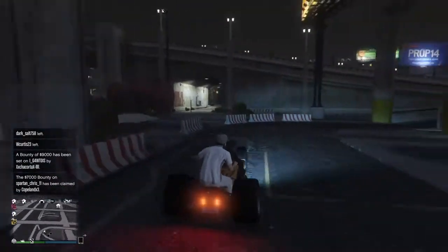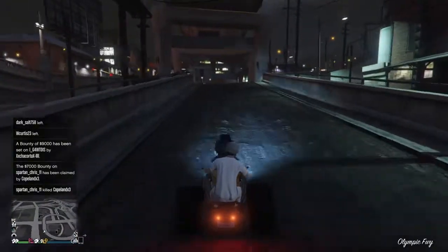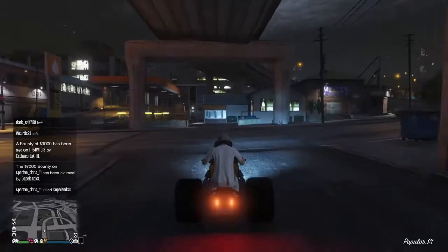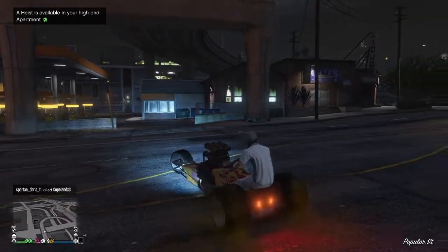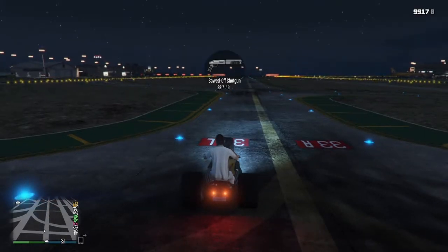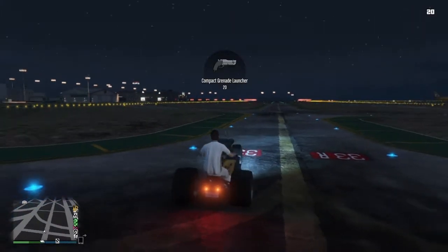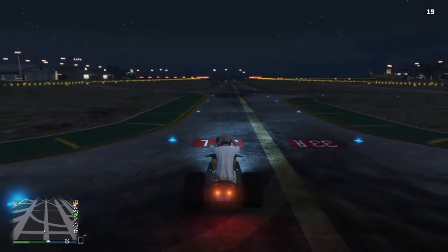Let's go ahead and take it on a run, take it to the airport. Alright, I'll meet you guys back when we get to the airport. Okay, we're back, we're here at the airport. Let's go ahead and do the speed test real quick. I'm going to pull out a grenade launcher, shoot the grenade up — right when the grenade lands, we're going to start.